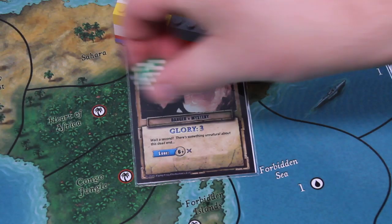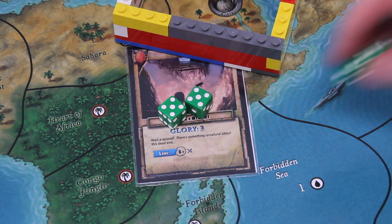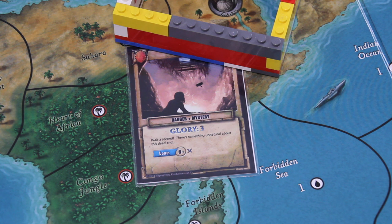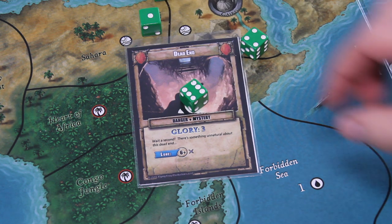Let's take the 2 dice I already know and 2 more greenish ones. I need a 6, and I cannot exert — I believe I can only do that after cliffhanger. So let's roll those dice. And wow — we made it! That's not bad at all.